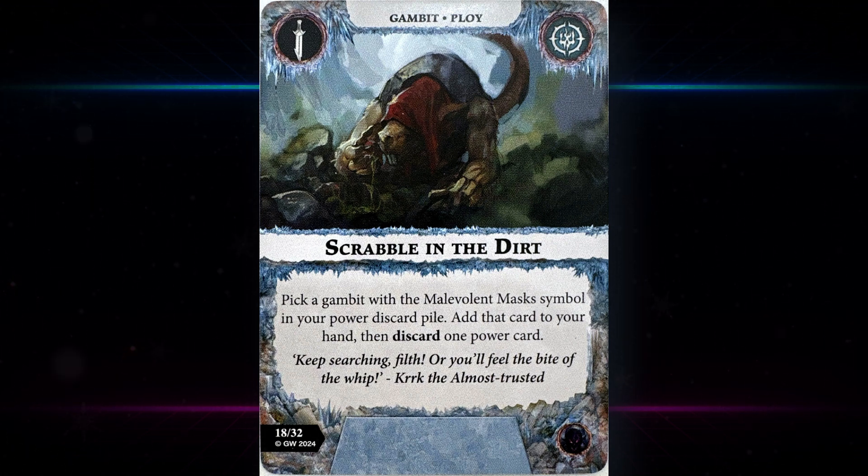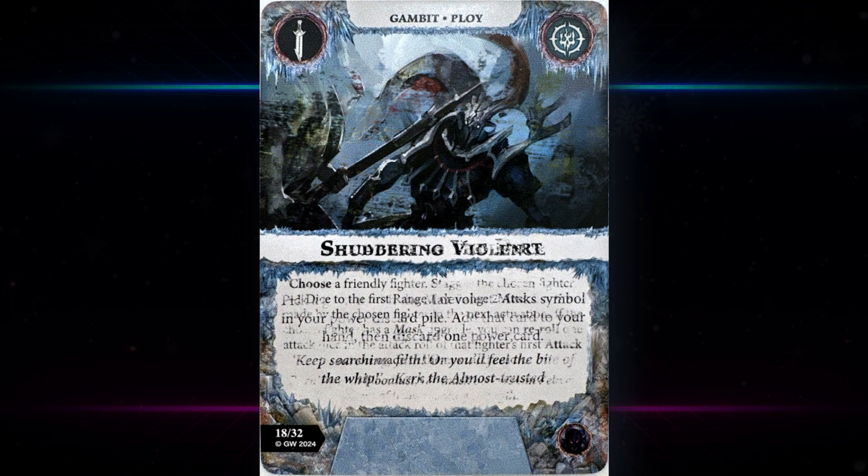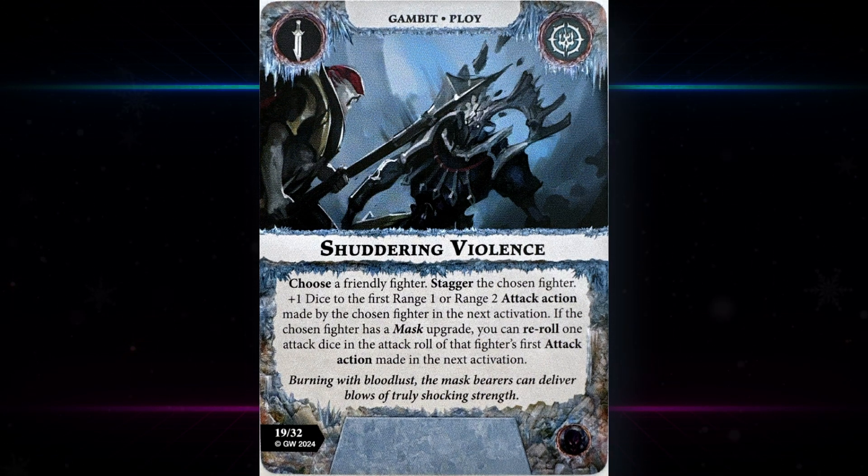Scrabble in the Dirt — pick a gambit with a Malevolent Masks symbol in your power discard pile, add that card to your hand, and discard one power card. It's not as useful in a championship deck. You need to pick a gambit with the Malevolent Masks symbol specifically, so either play this in rivals or lean very heavily into it in a nemesis format. It's a bit meh that you need to discard another card.